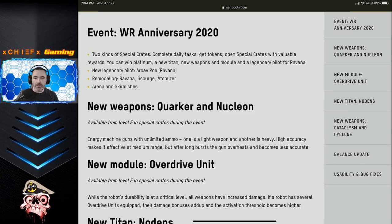There's also going to be a new legendary pilot for the Revana called Arnov Po. Essentially the ability adds a third ability usage for the Revana, which is going to be pretty strong if you run one. There will also be some special edition robots and weapons — the Revana is a special edition, and from what I've seen in their teaser video it looks pretty cool. There will also be a special edition Scourge and Atomizer, giving you more opportunities to pick one up.